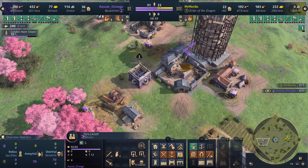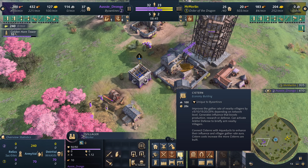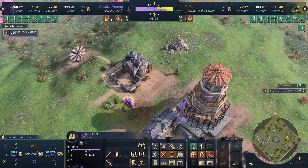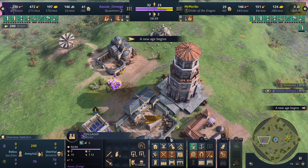The first cistern costs 50 stone, then 100 stone, and it increases in cost with each one you place down. Of course each one provides exponentially more bonuses — it reminds me of the Monuments in Age of Mythology. Every one you build gets a little more expensive, but you can either mine it the old-fashioned way or just wait over time. And look — he just got some stone; he could actually drop a second cistern right now if he wanted to.